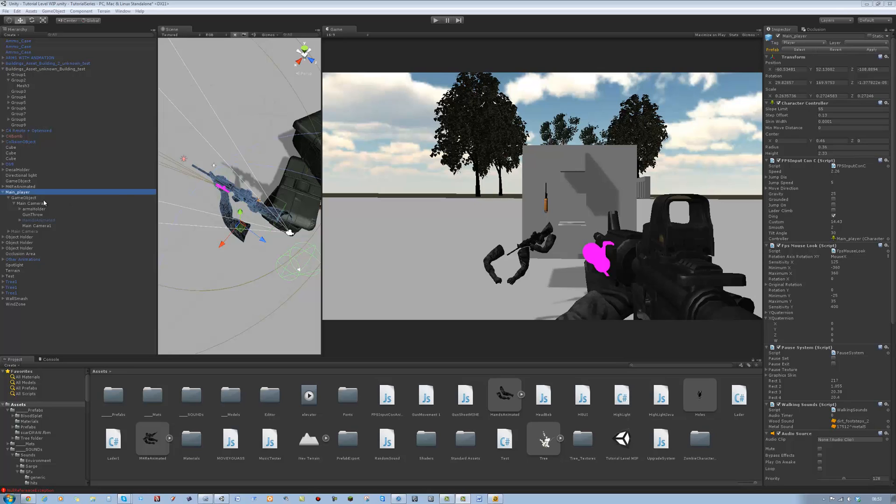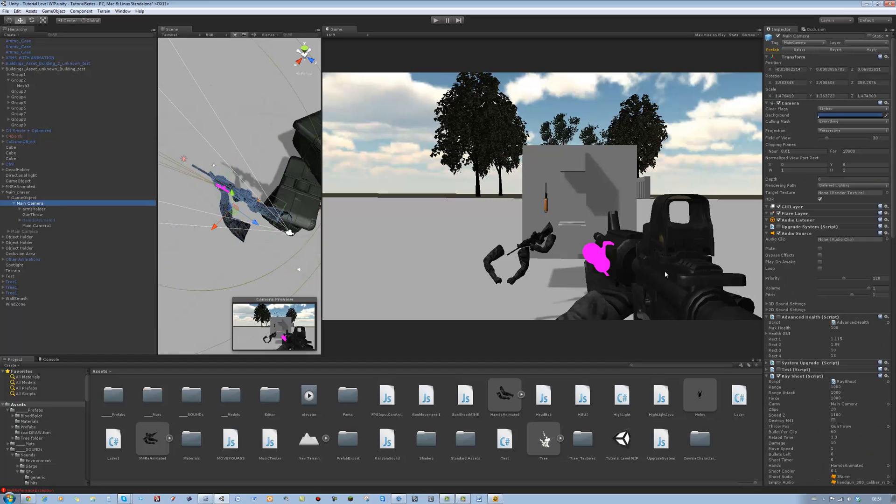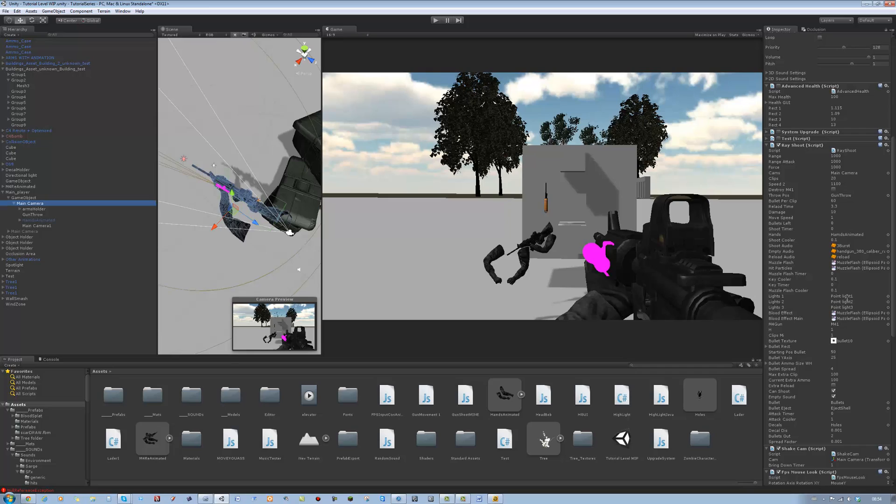Today's tutorial is going to be heavily focused on our ray shoot script. The reason for that is because it currently only focuses about 110% on the M4, as that is the only gun I have for the tutorial series at the moment. I am hard at work trying to get different animations for different guns, so eventually I can add that into the ray shoot script. What we are going to cover today is adding some classes to our ray shoot script.